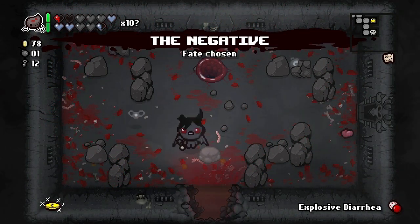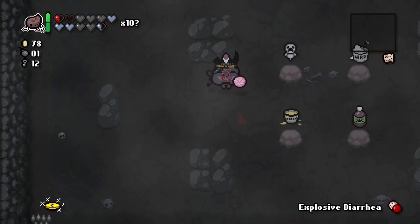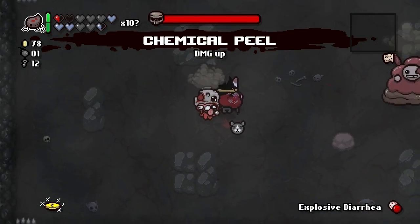Let's go in here. Is there an item we want? We've got Stompy Rocks. Lard is a couple of extra hearts and slowdown. We'll take the Chemical Peel — let's just go ahead and do the boss rush.